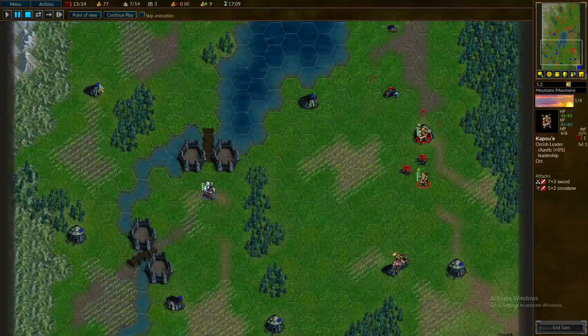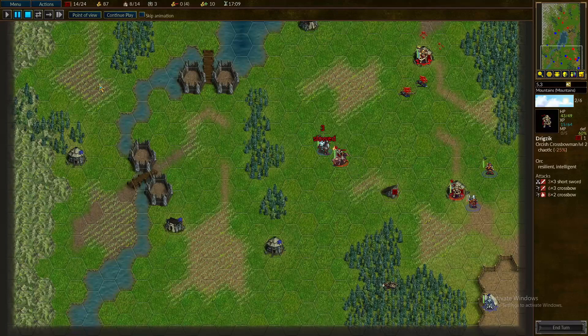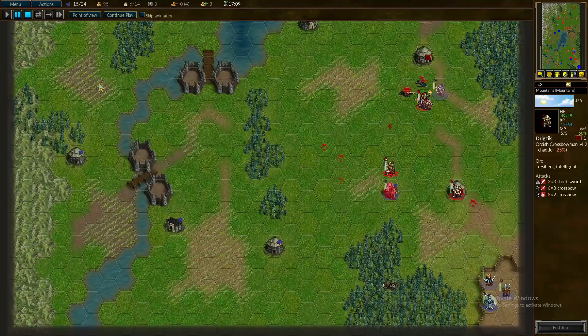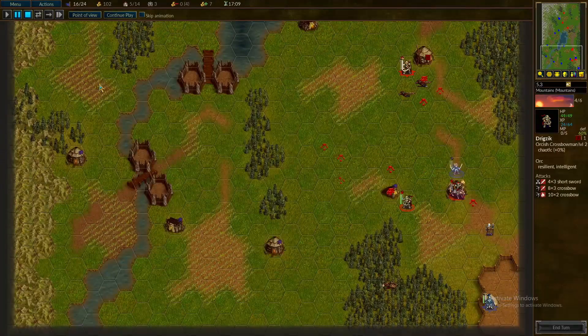He will do this when one of them hits a bit less than half health. While waiting, make sure to keep your leader around the village at the back and your Archer and Pillager around the two villages in front. It's okay if your leader gets a bit wounded here, just make sure to keep him out of the enemy's zone of control if he does. After the enemy leader attacks, surround him and finish him off by first slowing him and then attacking with your leader and archer.